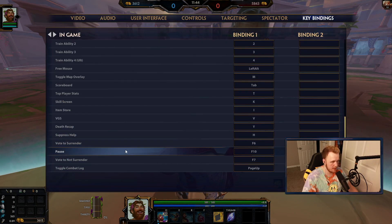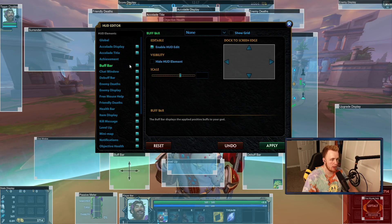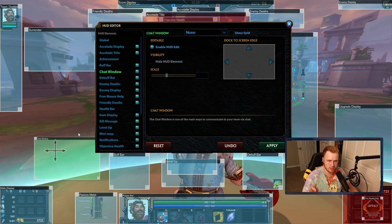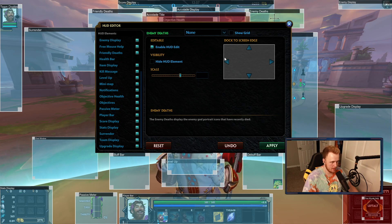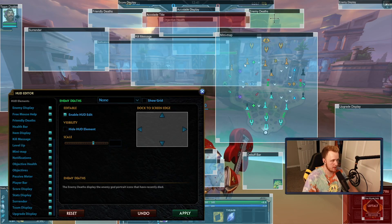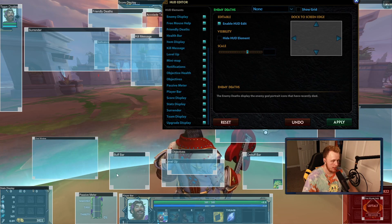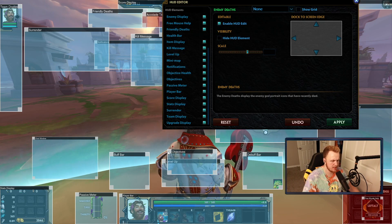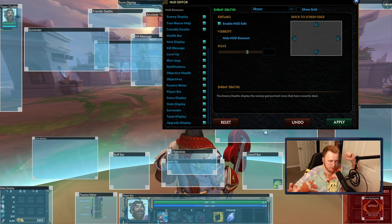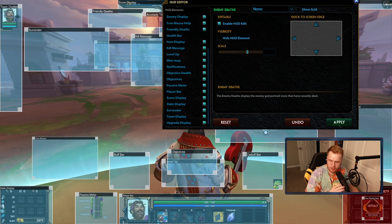I don't think any other stuff is as important. Buff bar relevant, chat window relevant — I made it a lot smaller because it got in the way. Debuff bar relevant. Enemy deaths kind of relevant — you can just look up here to see if somebody's dead. I moved the minimap, made it bigger, moved it more toward the middle, and lowered the opacity. The last thing: I already talked about separating the buff bar and debuff bar. This side's positive buffs, this side's negative — it just makes it easier and looks cleaner.